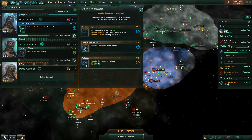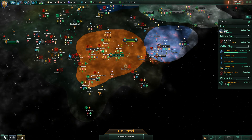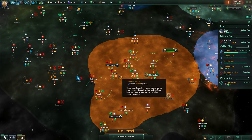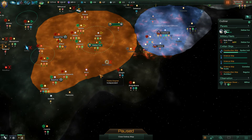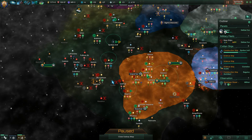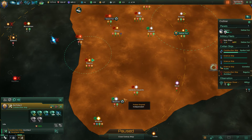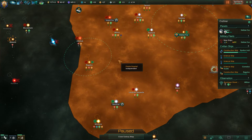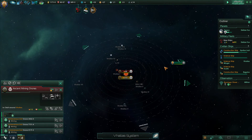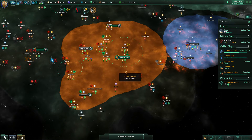We can now see if we've got any strategic resources. Destroyer assembly yards — I'd really like that, that would be a big goal, but it's totally possible. We do have one single Betharian stone. Nothing else notable — looks like we weren't lucky with the spawns. Sometimes that happens. Build a research station over there. There's a hostile fleet somewhere, but I only care about this research.